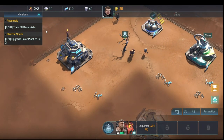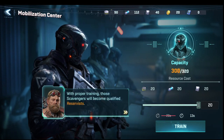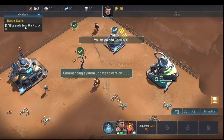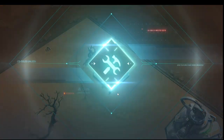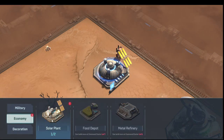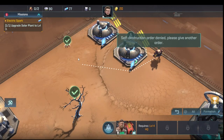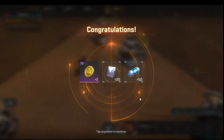We need to train 20 reservists and upgrade the solar plant to level three. We go in and train — you click a bunch of times until it counts up, or once you tell it to train 20 it counts as done. Then we upgrade the solar plant with the materials we have. The game gives us another solar plant to build — we put it down, reposition it in the corner, and claim all the missions. That's the end of the chapter.